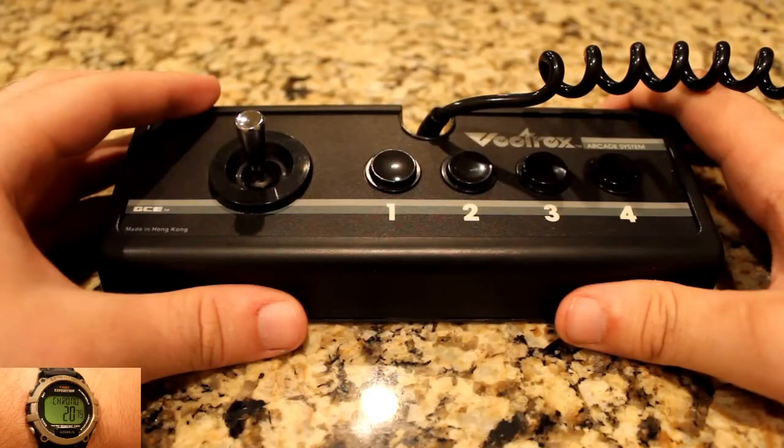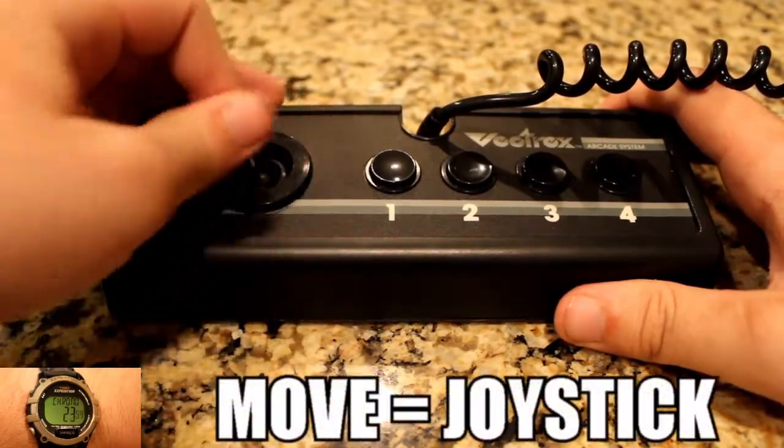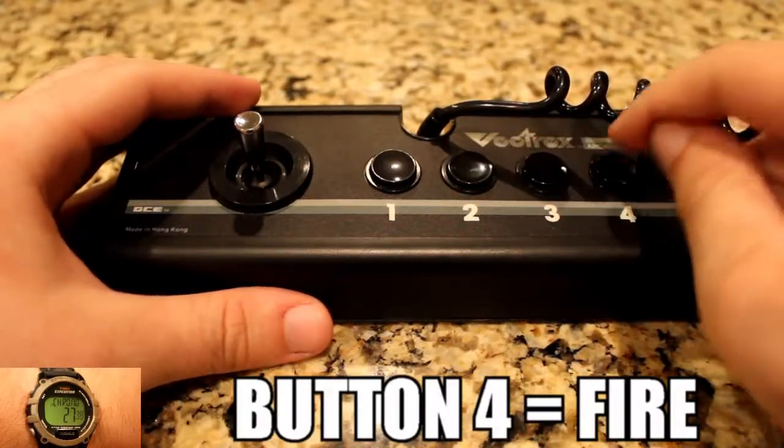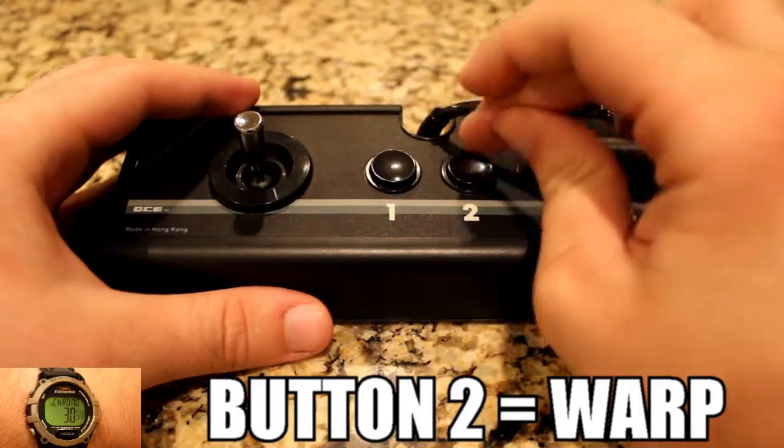You control your spaceship, or destroyer as the game calls it, by moving its direction with the joystick. Using button 3 will move it forward and button 4 will make it shoot. Also, button 2 can warp your ship to a random spot on the playfield.